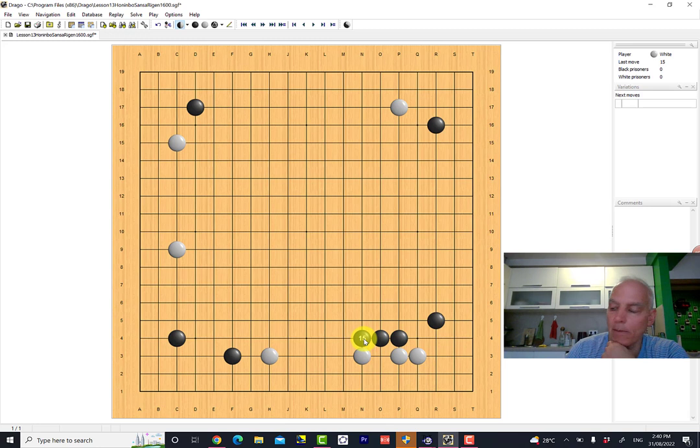Black is also not unhappy pressing white towards this stone here. Now the stone is less important because this whole territory is on the third line — it's not as big a scale as it could be. So black is probably quite happy, especially since black can probably now play an extension out here. But actually before he plays here, he's going to play a pincer move against this white stone here.